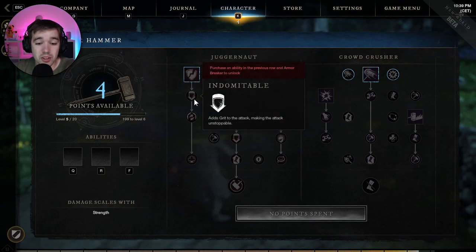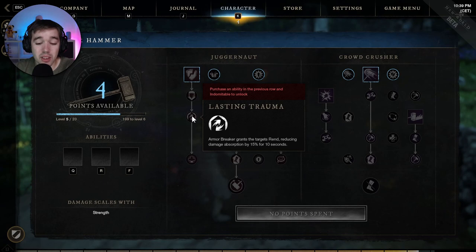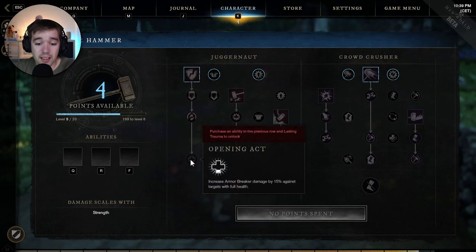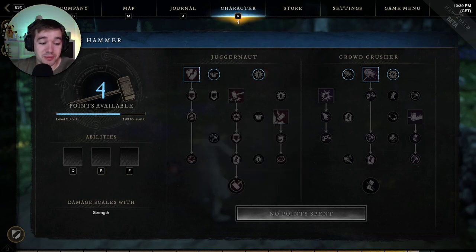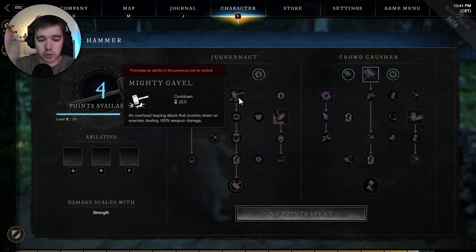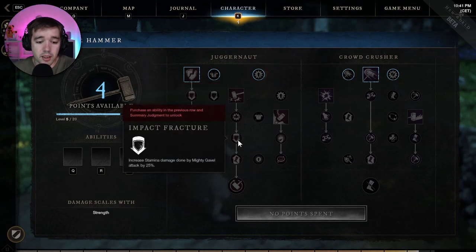Now the spell upgrade passives. Armor Breaker upgrades: adds Grit making the attack unstoppable; grants the target Rend, reducing damage absorption by 15% for 10 seconds; and increases Armor Breaker damage by 15% against targets with full health — so it's a strong opener. Mighty Gavel upgrades: on targets under 30% health, increased damage by 20% — like an execute; and increase stamina damage done by 25%.